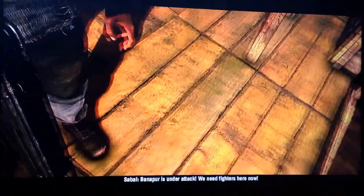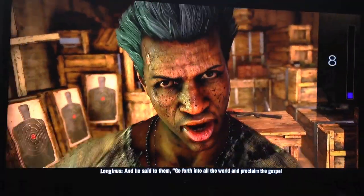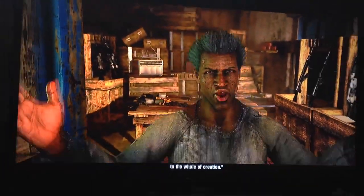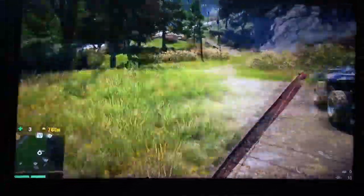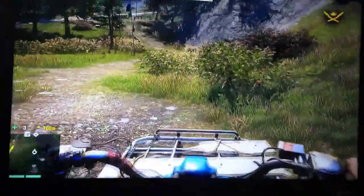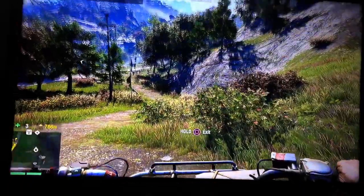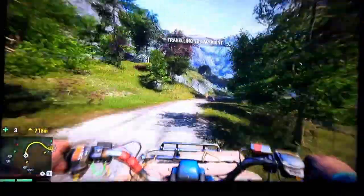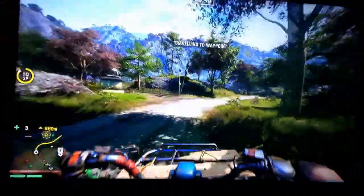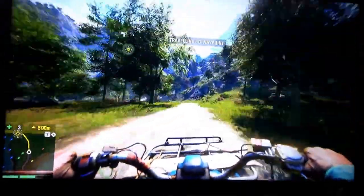Spider-4 is under attack — we need fighters here on the road. We're under attack. Now we have to go defend Banapur. We have a timer on the screen. When you're on autodrive, you can speed up how fast you're going by holding the left stick forward and just kind of letting it turn for you.